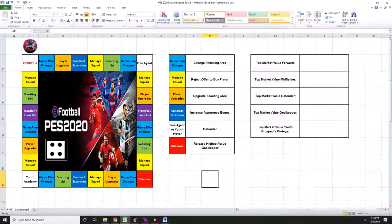Here is the game board, and we're going to explain how all the squares work within my master league. At the start of every match, I hit a dice roll and wherever I land, that's what I have to do. It can either help or hurt my squad for the upcoming match, or help or hurt my chances of being successful in the master league.